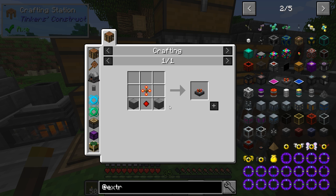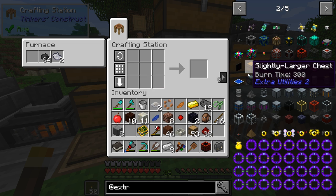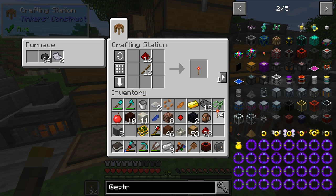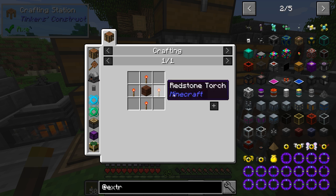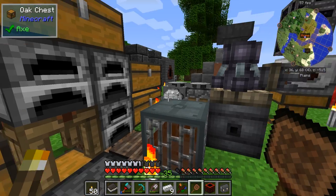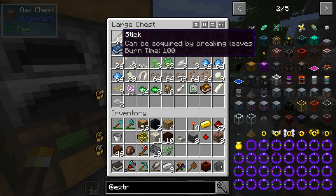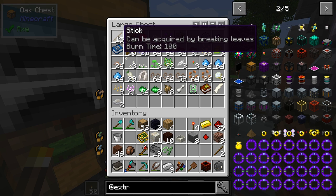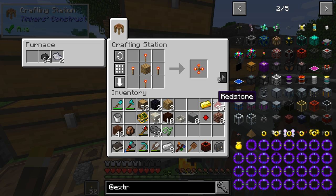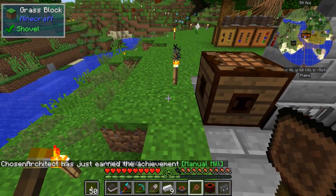We have the resonator — we should have everything in our inventory to make it. Sticks always come up in this pack. We only need four of those and one piece of wood. Our inventory is full, so let me clear out some stuff we don't actually need. And we need this gear so we should be able to make the manual mill. And of course we get the achievement for manual mill, which is fine.